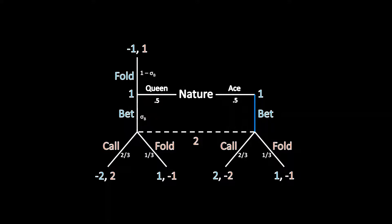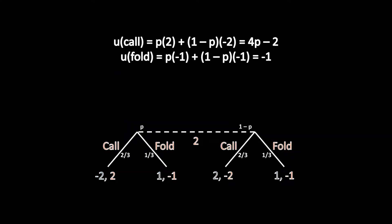Remember your indifference conditions: if Player 2 is mixing, then Player 2 must also be indifferent between calling and folding. The next thing to ask is what belief Player 2 needs to have at her information set to be indifferent. Let's call that belief P — the posterior belief that Player 1 is a queen type, with 1 minus P being the probability Player 1 is the ace type. Player 2's utility for calling is P times 2 plus (1 minus P) times negative 2, which equals 4P minus 2.